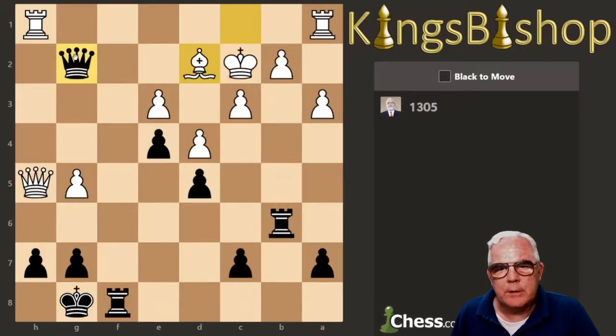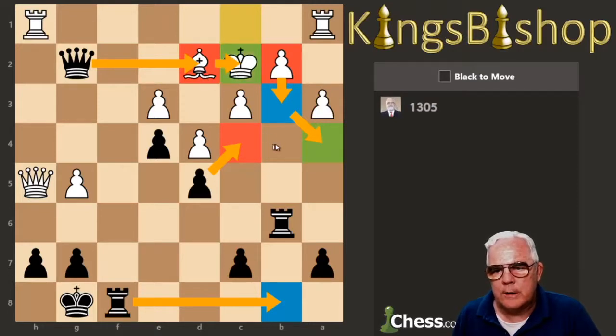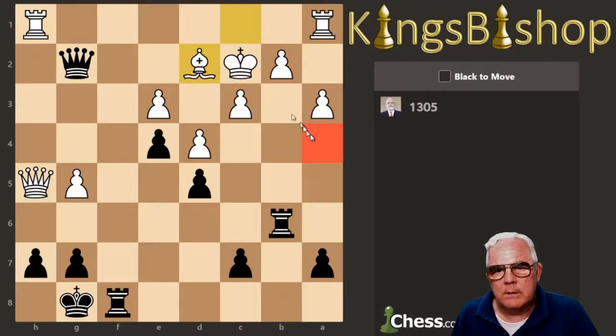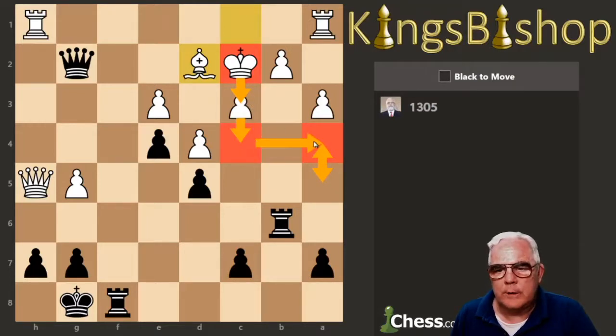If he plays to b3 — capture, capture. Then the Queen captures check, King to b3. I still bring the Rook to b8, check. The pawn covers c4, so the King is forced to a4. Then I can bring my Queen from d2 to c2, check, forcing the King to a5. So King goes to a5, my Queen can go to c3, check, forcing the King back to a4 — or a6, either way that's check. He's forced back to a5, and that's a magic square checkmate.